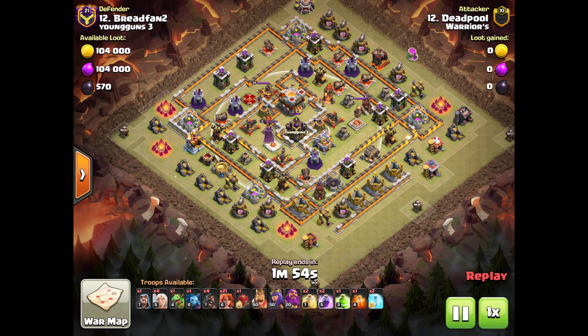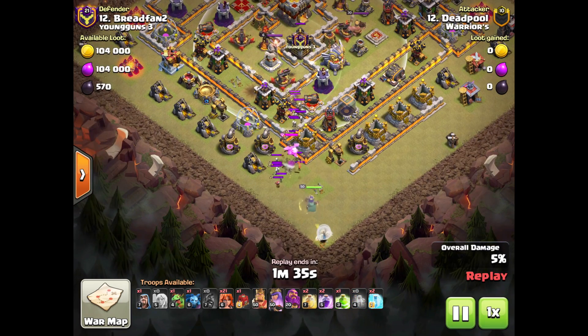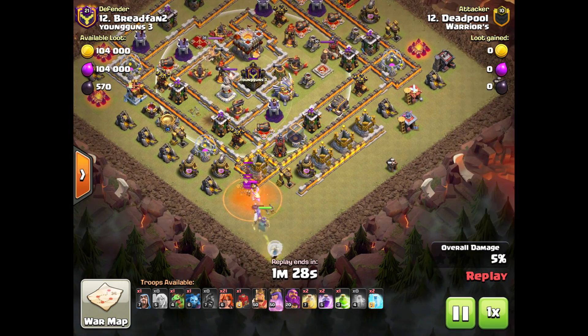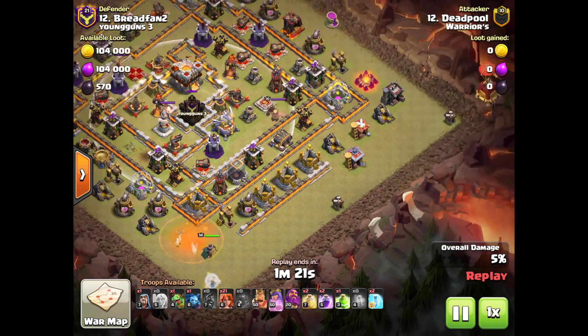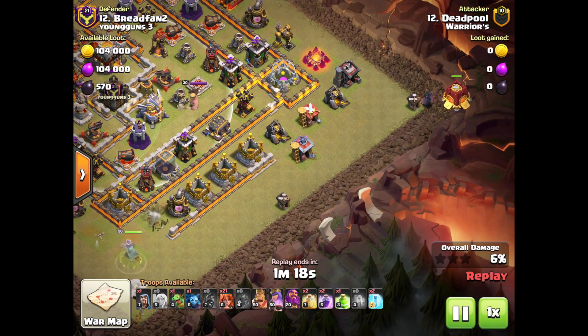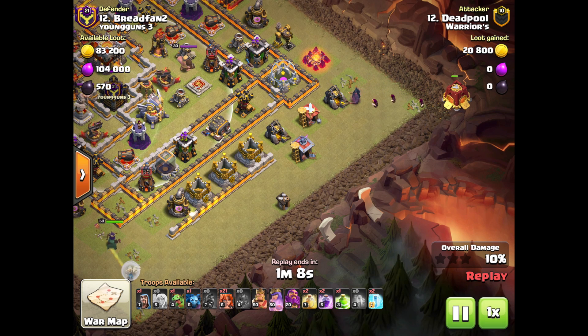Now this second base design has a similar flaw. If you were to hit this with Queen Walk Miners it would be just about as difficult as any base with open wall compartments, but the CC is easy to lure. I go ahead and use five Hogs — 25 troop space to lure the CC, worth it. I only have four healers on this Queen, which is good. I drop the Poison and it's some Witches and a Dragon, which is a nightmare if you don't have the Poison — so by all means bring the Poison. My Queen's coasting, I go over to the other side, I drop my Siege Barracks, and I wait to see which direction my Pekka is going.